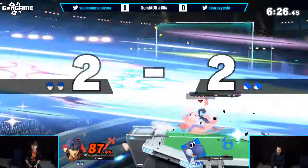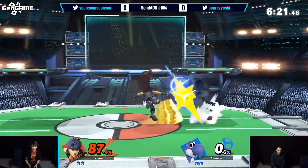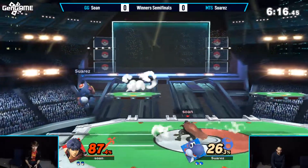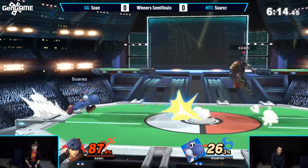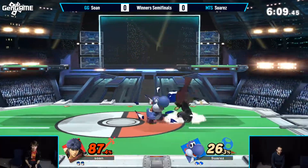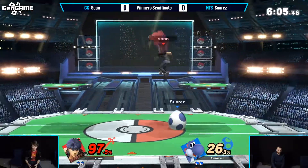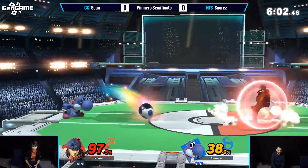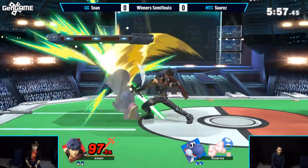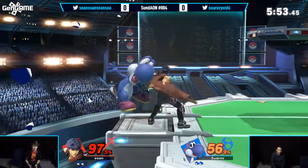Range grab. Nice fadeaway fair. Ike's no slouch with his fair either. Up air is coming out — one of those big buffs we were talking about before to Ike's kit. It's a major buff. His up air was a good knockout move in the last game, but nowhere near as much range or coverage. Good jab punish there out of shield. He tried to go for a parry on the jab but didn't get it. And that's something we haven't seen much from Sona — we haven't seen a lot of the parry game.